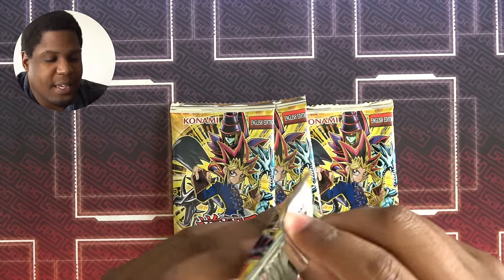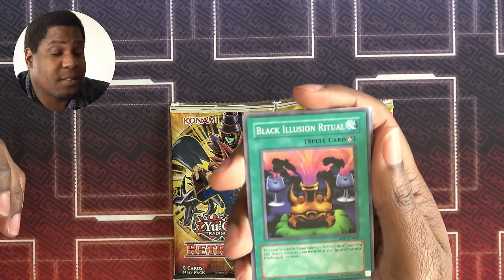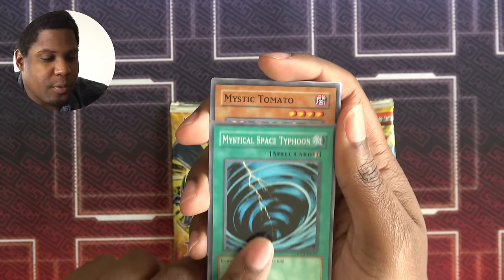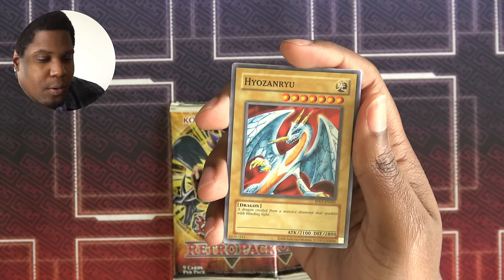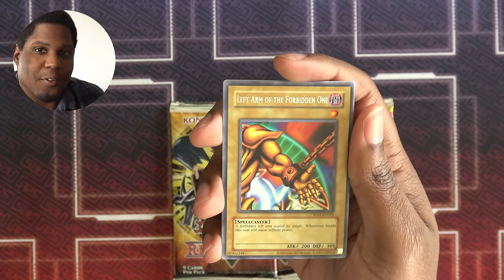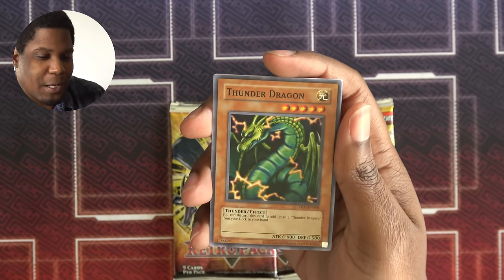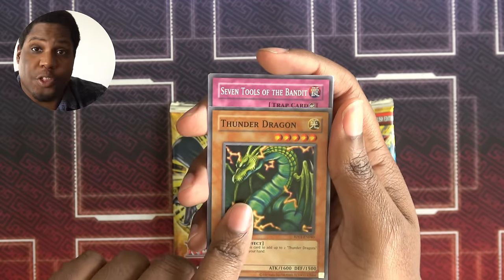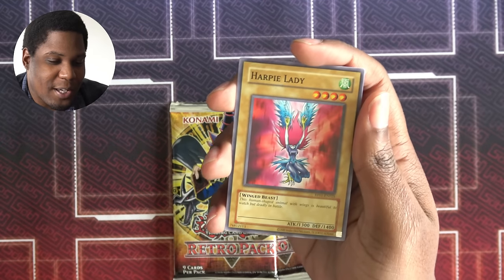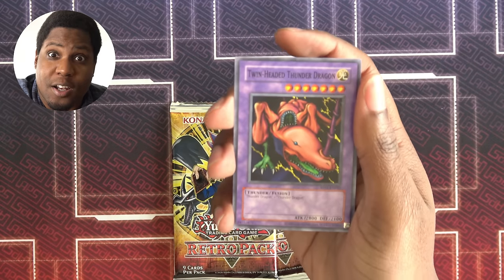A Black Illusion Ritual is not a bad start — I love my Relinquished. MST is a great common; spell and trap removal is always good. Mystical Tomato. Hyozanryu and the Left Arm of the Forbidden One — completely useless for this series, but I think I need one for my Exodia collection, so I'll take it. Thunder Dragon — finally a third. Now I can make that play. Seven Tools of the Bandit, great counter trap. Harpy Lady, and Twin Headed Thunder Dragon.